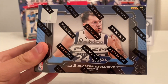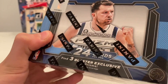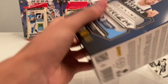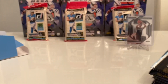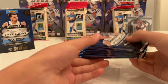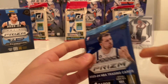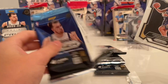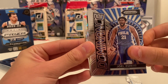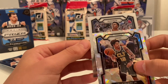We'll get on to the second one — box two. Hopefully it can be just as good as box one with that Wembanyama insert, which probably pays for most of the box. Let's see if we can get another nice Wembanyama. Jordan Hawkins. We have a Dominance of Joel. Sixers — Kelly Oubre. And we have Peyton Watson.